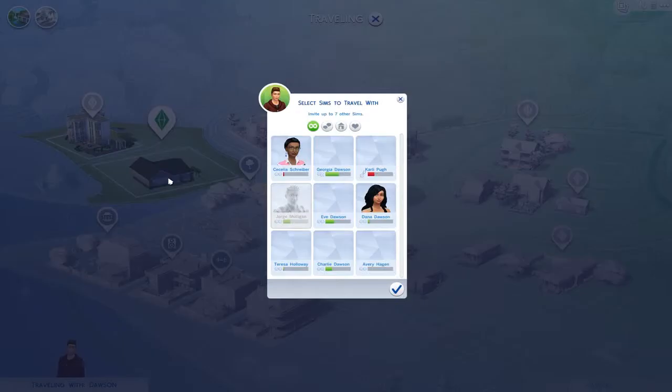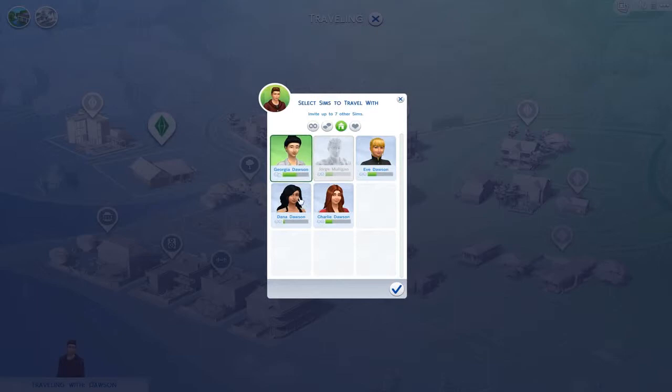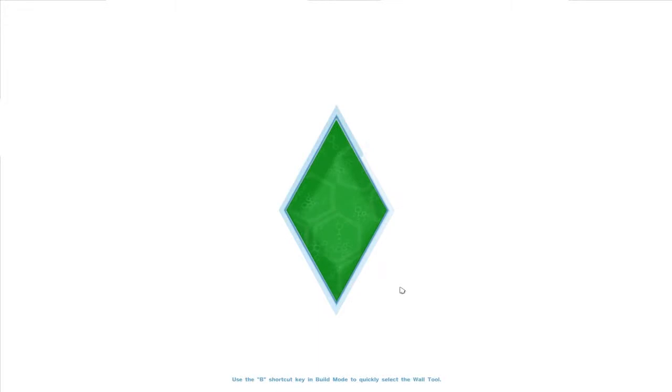I'm just going to push that M key and have everybody go back home. It is late so we'll probably get some people ready for bed. We'll have Eve see if she's got anything more she can do with our plants outside. Maybe we'll get her a book on gardening so she can level that up a little bit faster. We do need to get her level up so we can purchase intermediate seeds for planting.